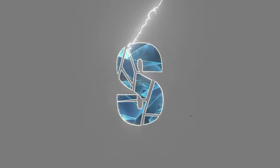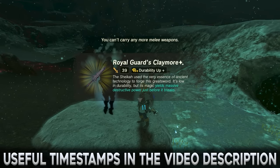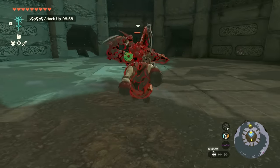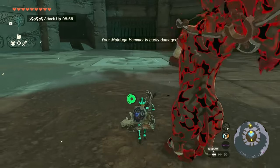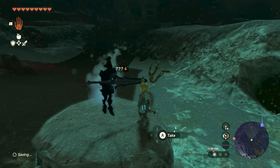In Zelda Tears of the Kingdom, the Pristine or Sparkling Royal Guard's Claymore is a rare and superior variant of the Claymore you can find in Hyrule Castle, and is capable of dealing over 900 damage per hit. The Sparkling version has a very low chance of spawning on a Shadow Soldier in the depths.